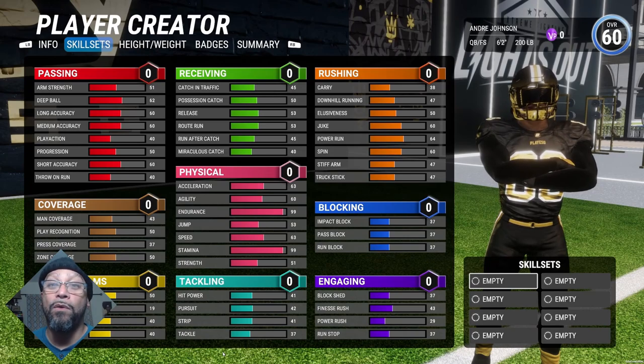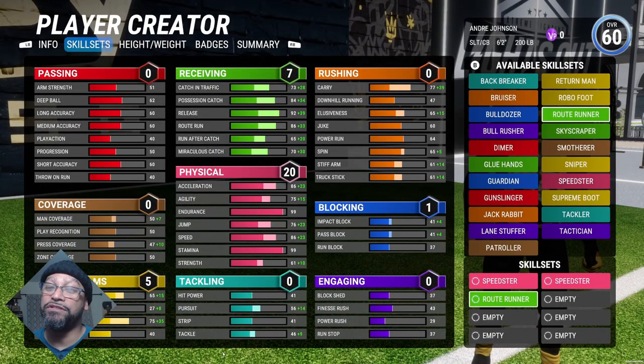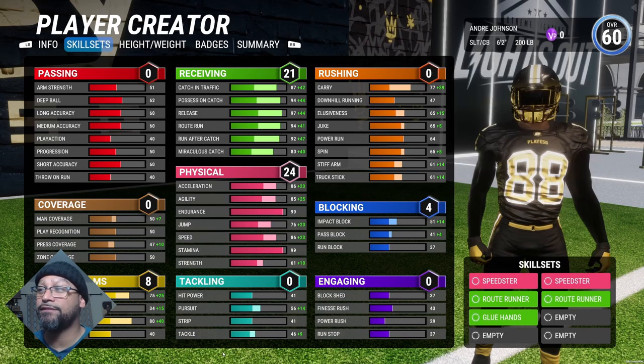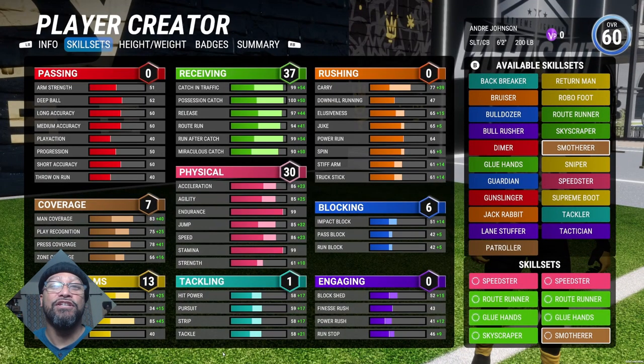We're gonna start off with the skill sets. If you're a wide receiver or cornerback you have no choice but to go double on Speedster. Because André Johnson was such a great elite route runner, we gotta go with Route Runner twice — we're doubling that too. Next we're gonna go with Glue Hands, and we might as well double that too. Then Skyscraper.